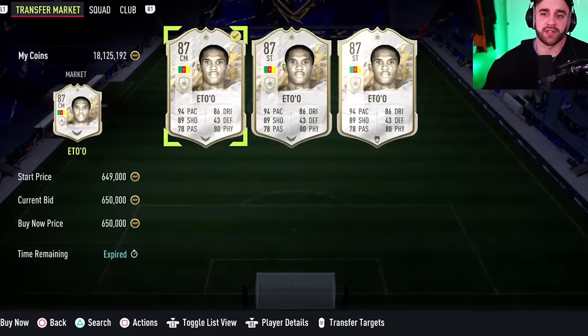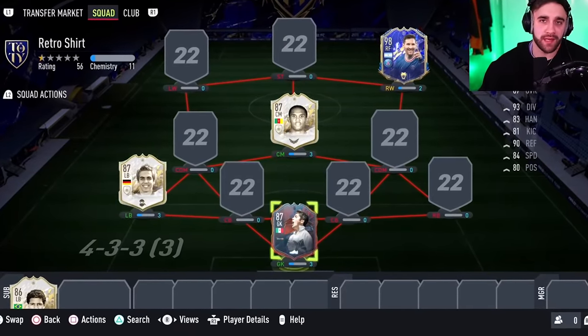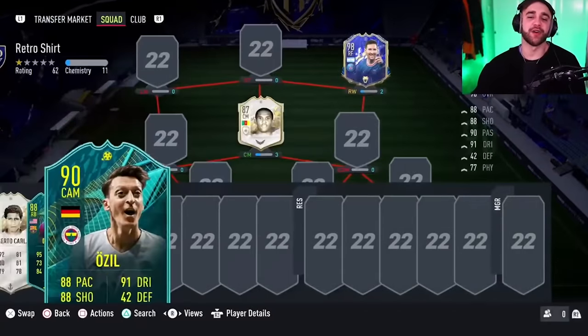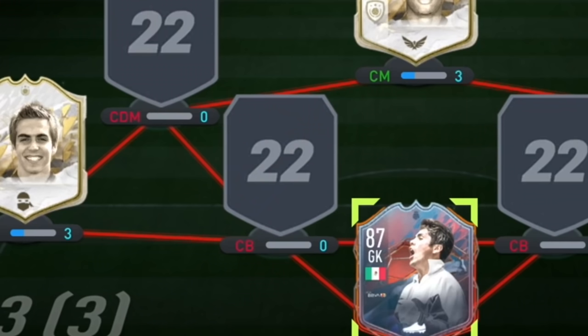Let's also get baby Eto'o - the three versions are basically the same, but I'd like Sentiment Eto'o. There we go - Sentiment Eto'o is part of our team. Since I didn't take an extra player from Barca or Germany, let's take one now. Sergiño Dest has a sick card and I recently got this Ozil - we might as well put him in.